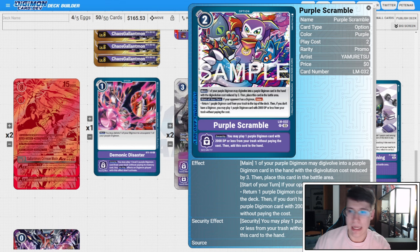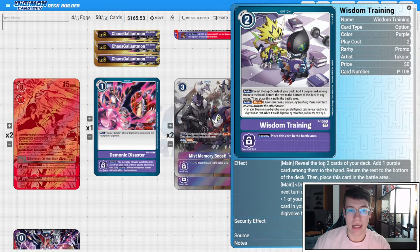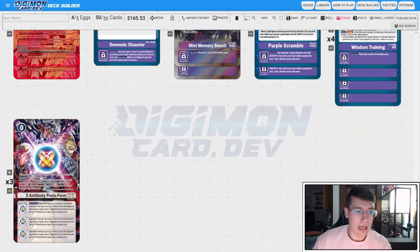We're on four copies of Wisdom Training. I still think it's the best search package for this deck — reveal top two, grab a purple card, then delay reduce the evo cost by two. You cannot grab your Crimson Mode Aces — that still plagues us to this day — but it's still the best search package for this deck.